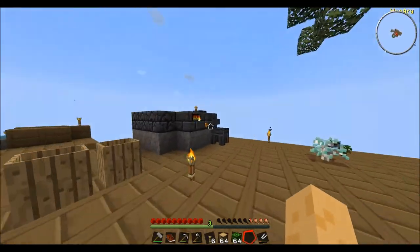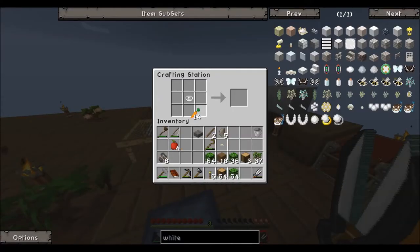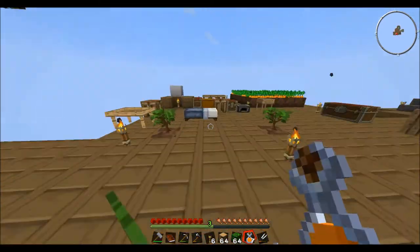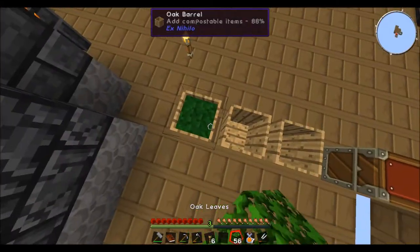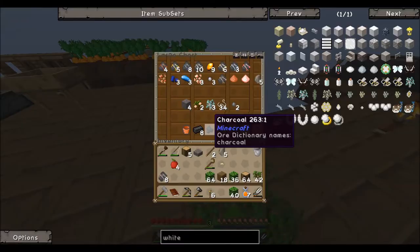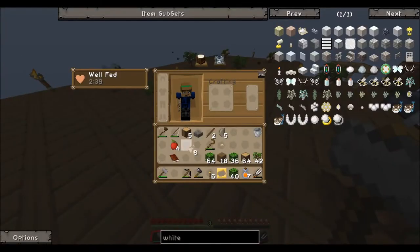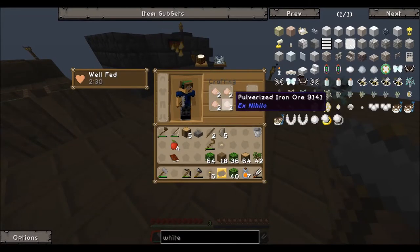Before we die of hunger, let's make some more carrot juice. Now let me show you how this smeltery works. We need the ingot cast. Get two iron ore gravel, come over to the pulverizer, and smash this down — the reason for smashing it is you have a better chance of yielding more iron in the long run. Sometimes you'll get five pieces of iron ore instead of the usual amount, though not this time.